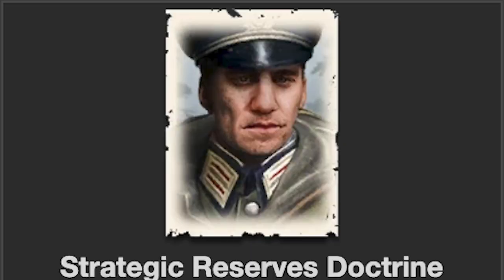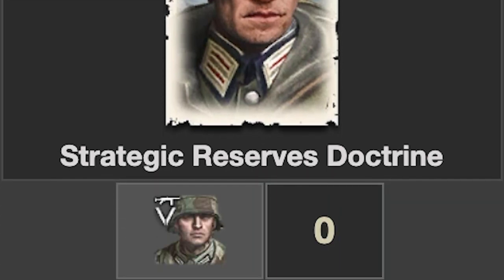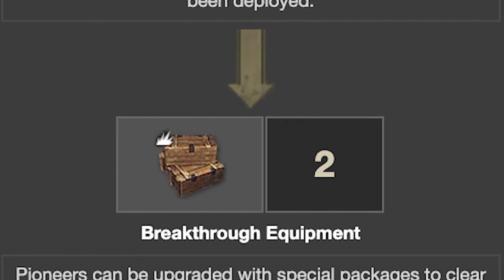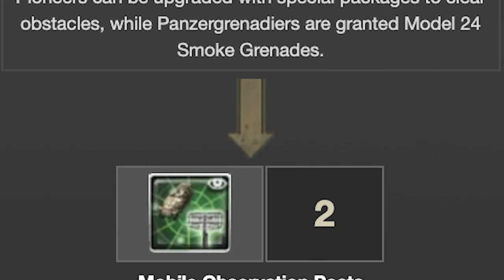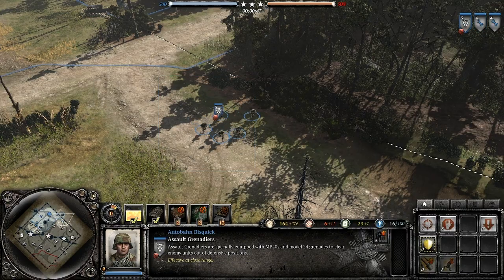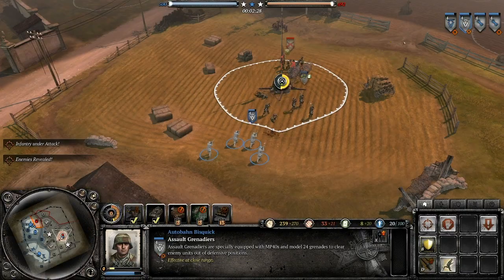The next thing you need to do is click on the Strategic Preserves Doctrine. This gives you access to Assault Grenadiers, P4Js, and a Tiger. Right now the only thing that matters are the Ass Grens. The other things don't really matter, but you need the Ass Grens — you need 2 of them.